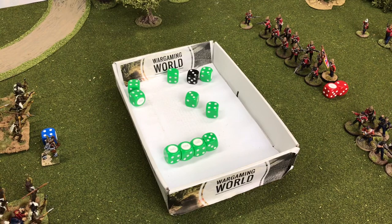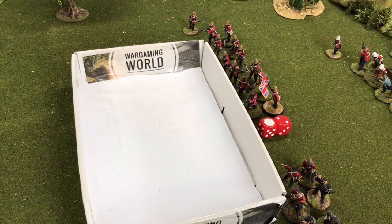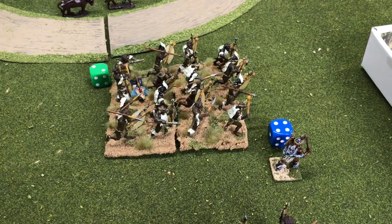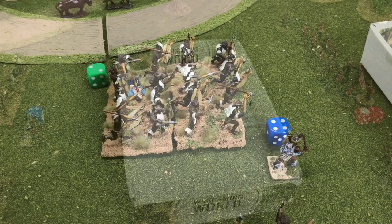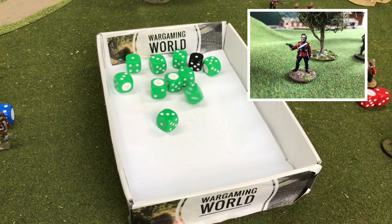With two casualties, we need to take a pin test to see if the unit will stop advancing. The leadership is five — no problematic traits — but with two casualties we need to get a seven or higher. With a nine we pass, so we aren't pinned. With our second unit under Chard, we also roll fives — this time with an odd number we take only one casualty. We test again to see if the leader is among the casualties — no, he isn't.